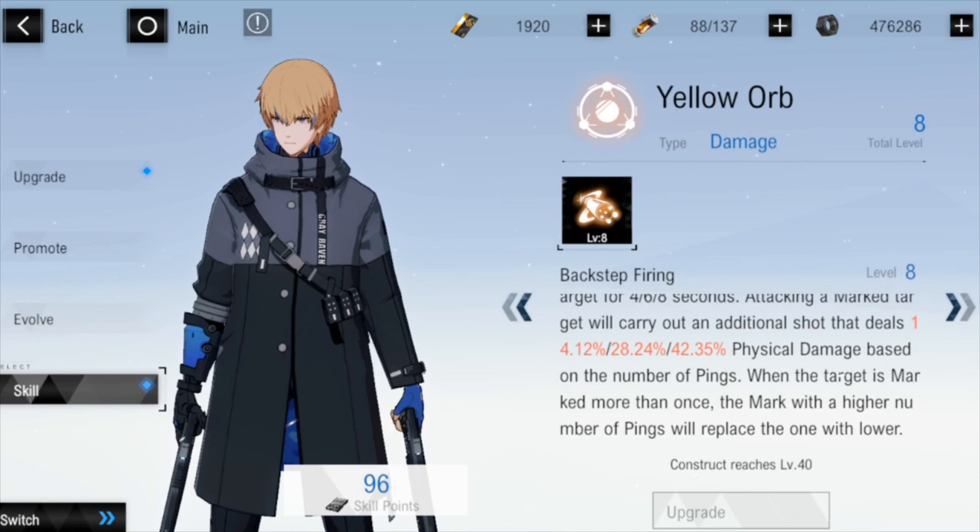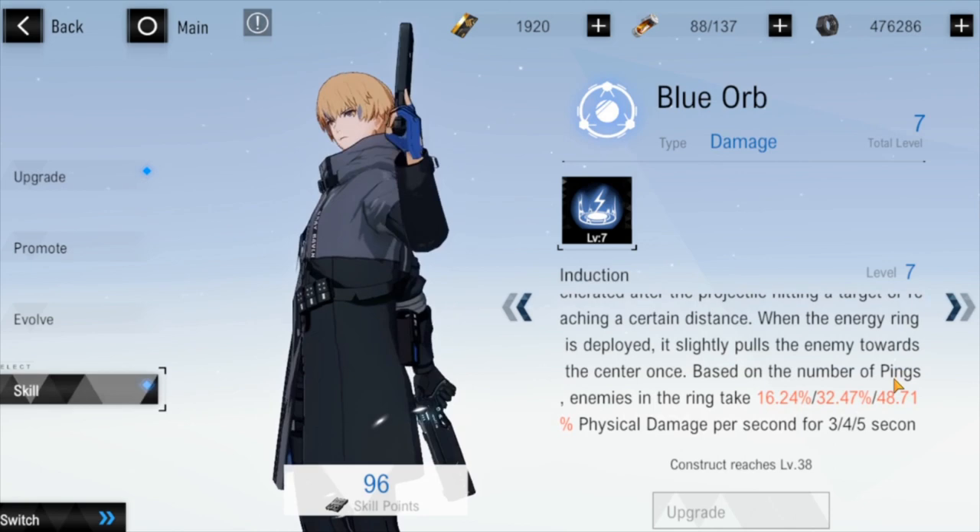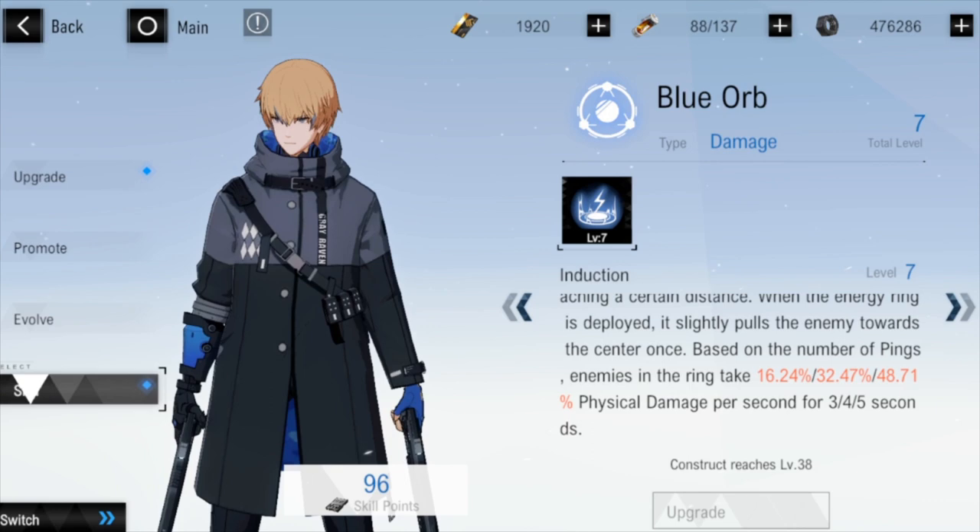He's focused on mainly single targeting and the damage increments from pings are pretty huge — doubling the duration from 4 to 8 seconds on the mark, and from 14.12% to 42.35% additional damage per hit. So it will be important especially in boss fights to save up for 3-ping yellows. Moving on to his Blue Orb — Induction. It fires an energy projectile dealing physical damage, and an energy ring is generated after the projectile hits. The ring slightly pulls enemies towards the center and deals damage per second as long as enemies stay in it.